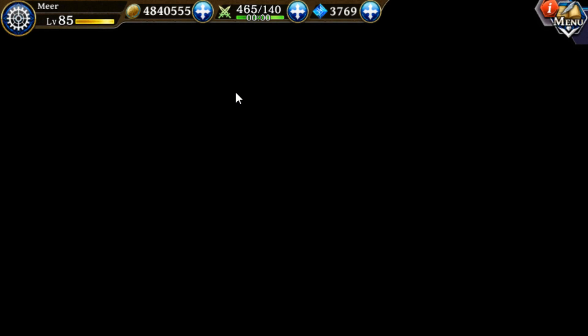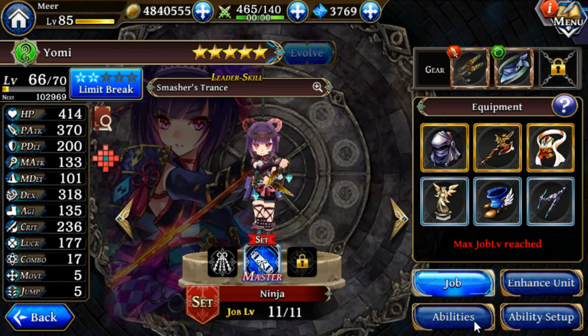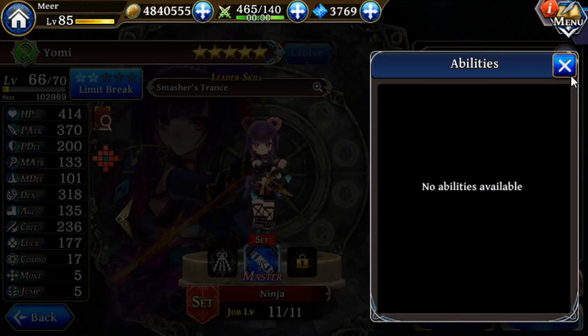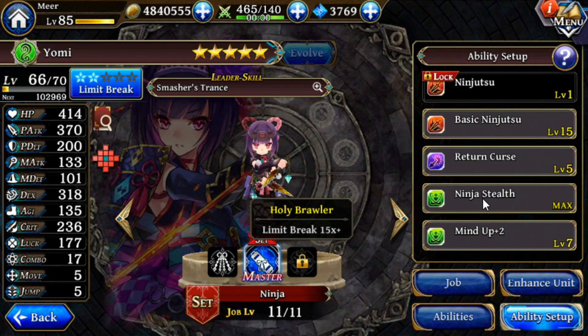If you go to your units, there are a number of small options at the bottom right. The job button is where you level up the job. The ability button is where you level up their abilities. Your unit has an ability set, and you can switch in various abilities. Only one ability is fixed — the main ability for the job, so for ninja it's ninjutsu — but you can switch out others, like basic ninjutsu with basic shamanism from her shrine maiden job, or return curse with poison fog. This allows you to mix and match, and this is what makes certain units more powerful than others by having different job types.